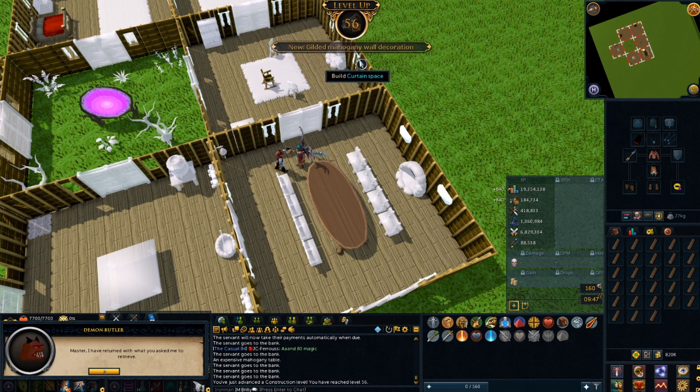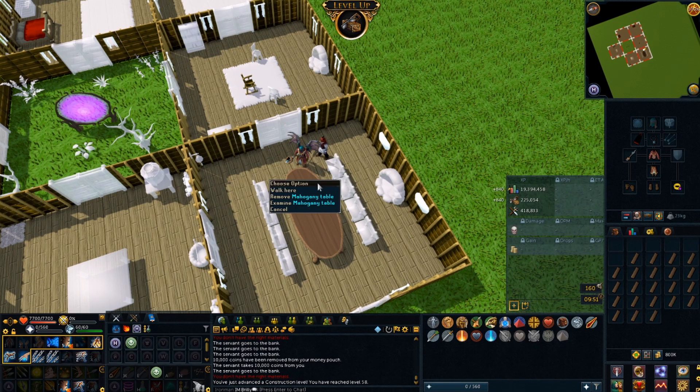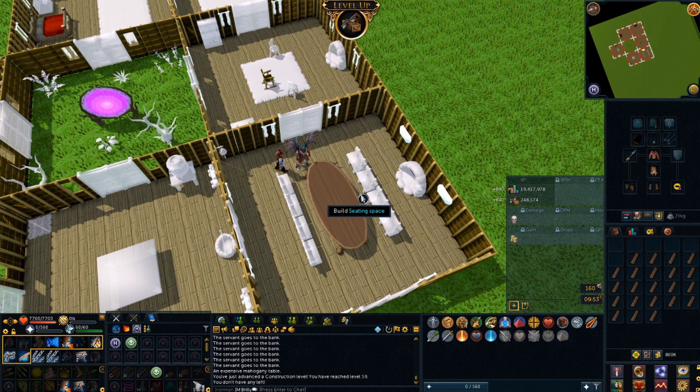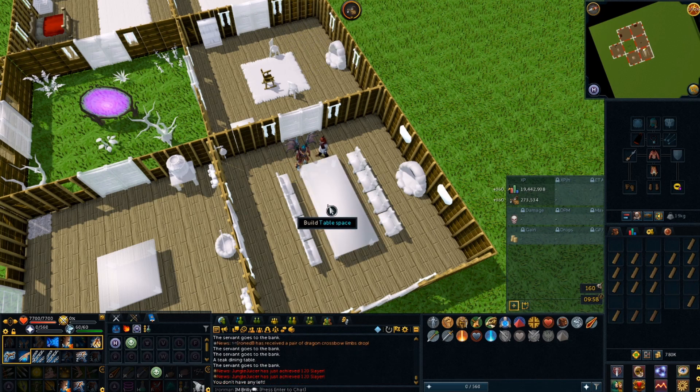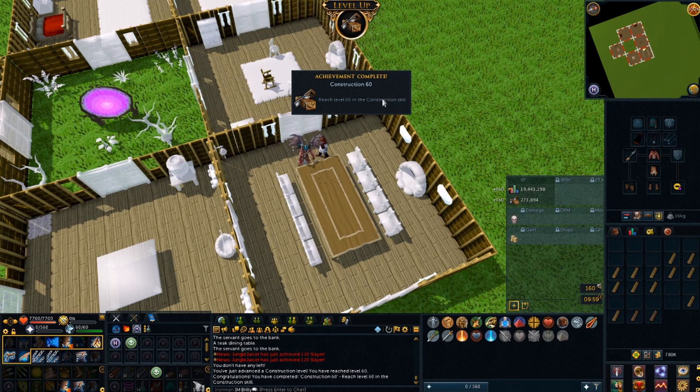I unlock quite a lot actually — nothing particularly useful but quite a lot. 57 construction, another level. Level 58 coming in — nothing particularly useful unlocked again. 59 construction, one more away from my target of 60. I judged that perfectly — I'm literally about to run out of my teak planks, and there we go, 60 construction.